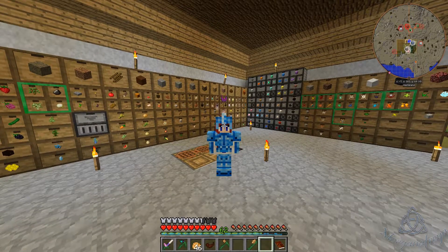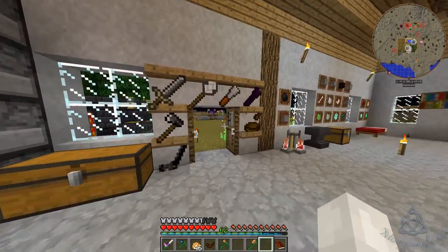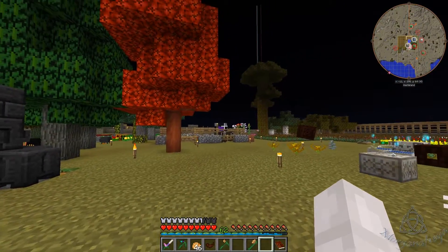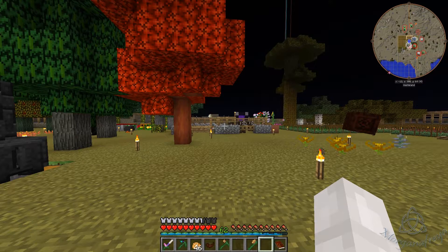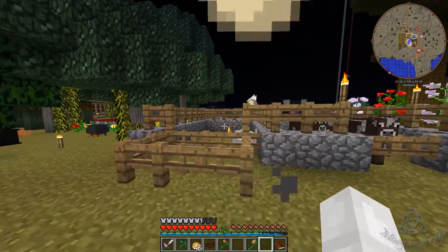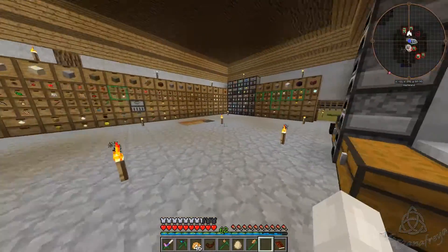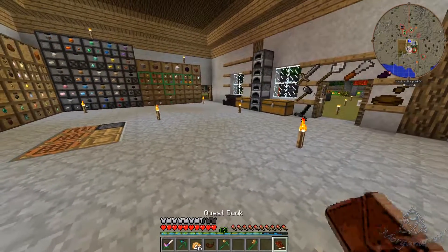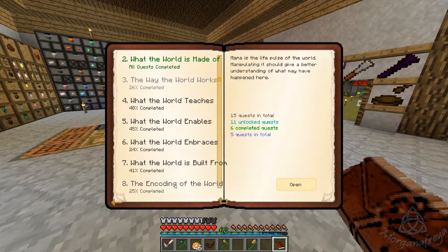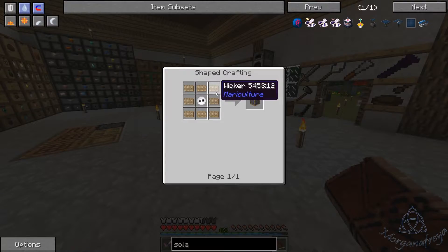Hey everybody, Morgana Freya here and we are back in the world of Regrowth, picking up just shortly after we left off. In the last episode I moved the fish mating box out into the ocean, and we were able to finally get fish eggs. But just getting fish eggs is not enough - now we have to make a hatchery.